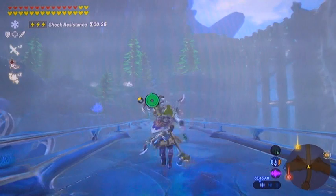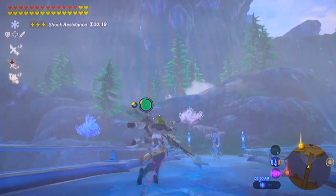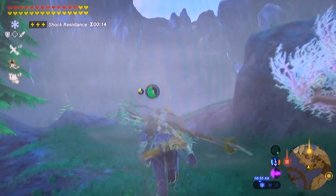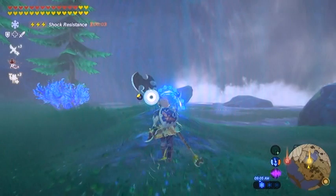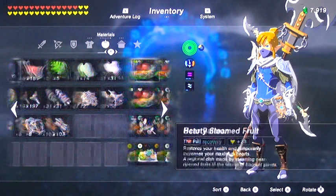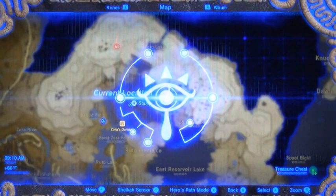Welcome back. We're getting ready to take care of the second leg of the missing song pieces — divine beast orbs, or whatever these things are called. We're on our way to the series of three waterfalls, as if we were going back to the red lynel up there at Shatterback Point, Polymus Mountain. You'll find the typical blue gate, so make sure you have your Zora armor equipped so that we can ascend to these three waterfalls.